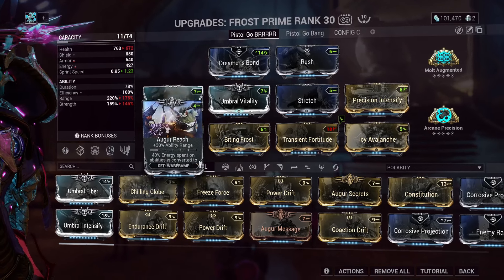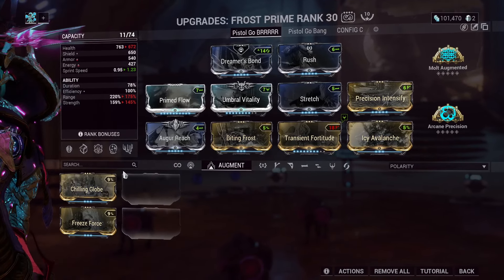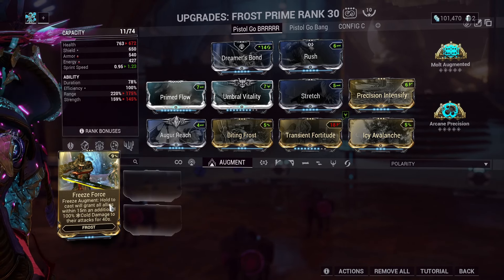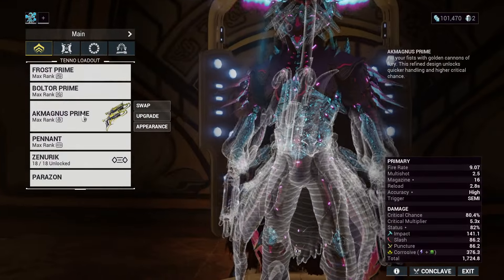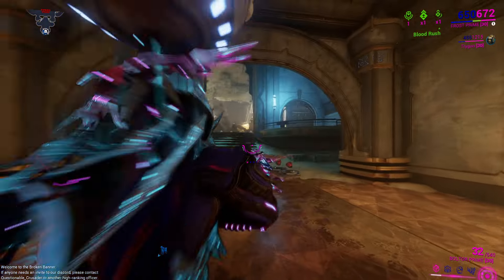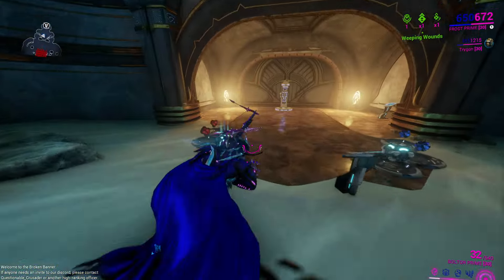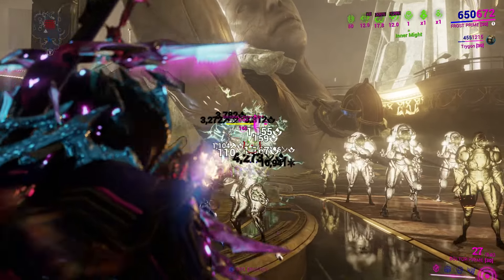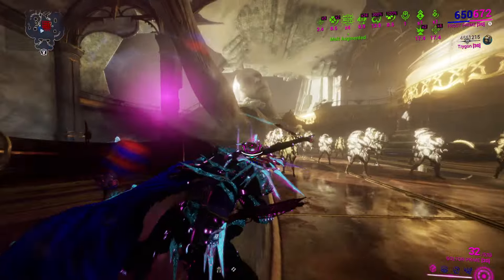A couple of changes you can make: Freeze Force is pretty good, especially because of the new passive. Chilling Globe is pretty good as well, especially with the new passive. But I've got armor and two Tau Forge shards on for that casting speed — the main thing that makes Frost good. It's pretty powerful.